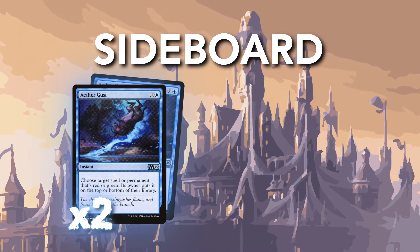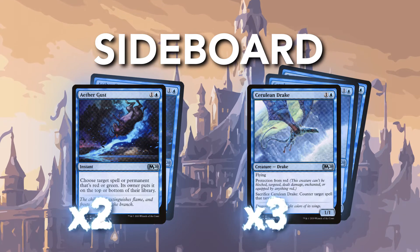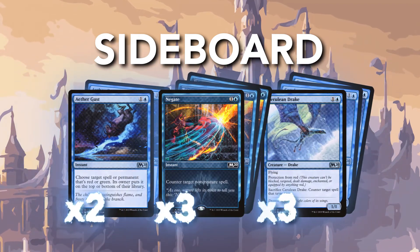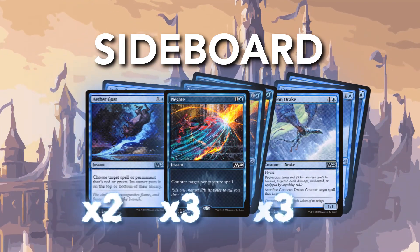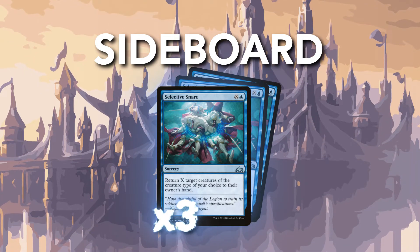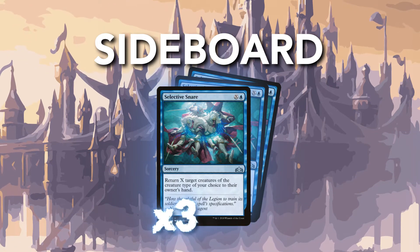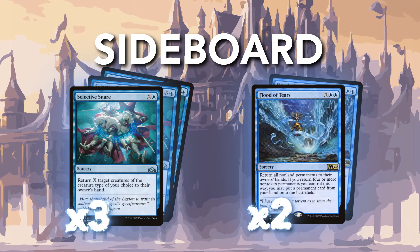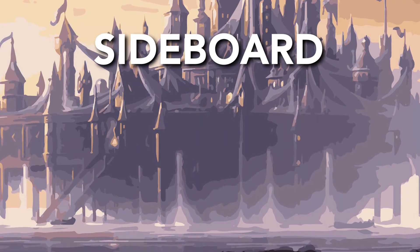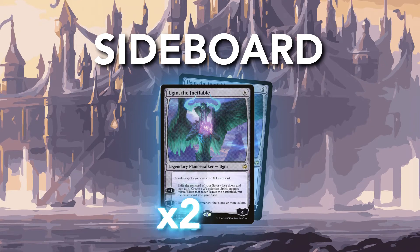Our sideboard seems decent. Two Aether Gust for more tempo shenanigans in the right matchup. We're also running three Cerulean Drake as a way to counter mono red, Gruul, or Rakdos aggro since it has protection from red — we can also use it to stop discard as well. Three Negate can come in against decks that care about non-creature spells and the adventure mechanic. Three Selective Snare is a good way to deal with goblins, knights, elves, zombies, vampires, etc. — it can be a really good tempo play. We also have two Flood of Tears to potentially stabilize against go-wide decks or decks with huge spells, and lastly two Ugin can come in against Ceratops and other non-land permanents we need to get rid of, like Fires or planeswalkers.